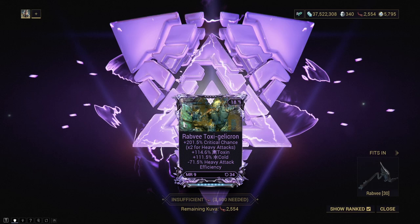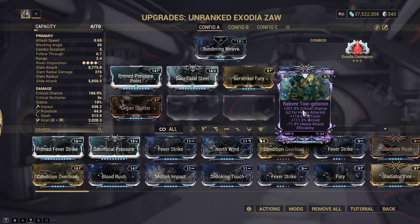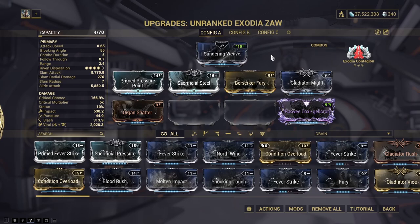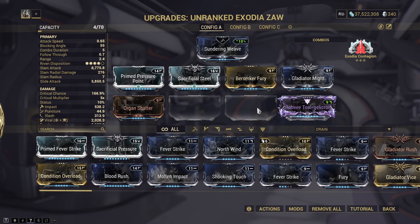Not the best riven in the world, but it's decent enough. We actually get innate viral damage from this riven, which is quite nice, although Exodia Contagion does already provide a great deal of viral damage anyway, so it's not entirely helpful. What you need to know about having two elemental stats on a riven is that if you put on another element next to it, that element would combine with the bottom element on the riven.